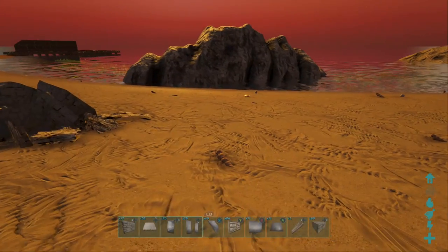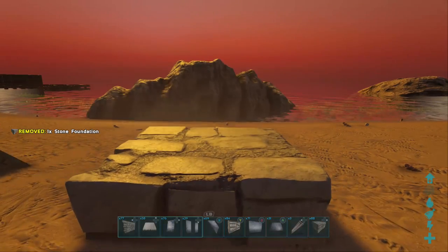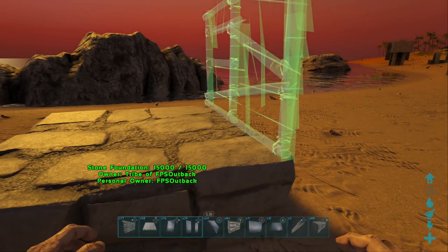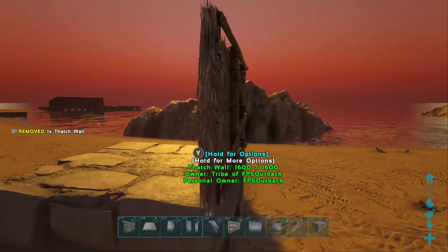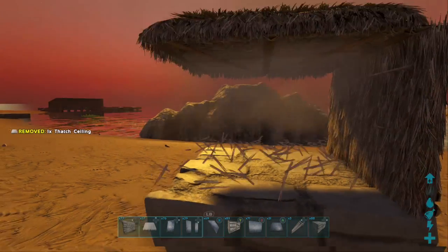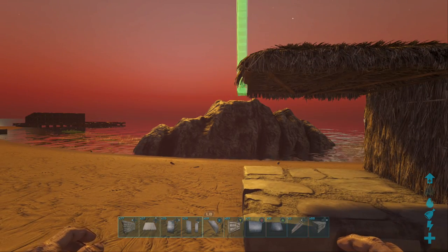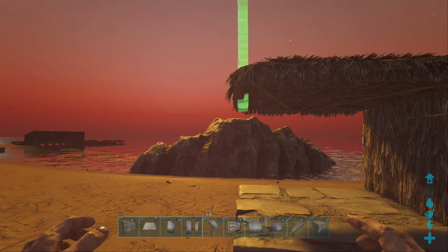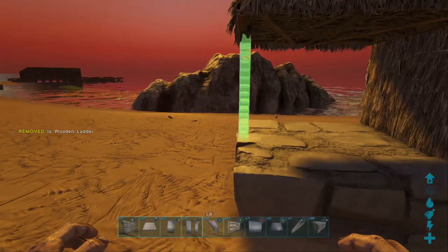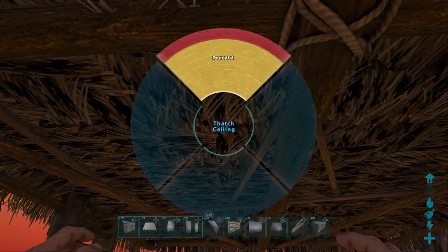The hidden ladder only really works in stone, so put a foundation down, then a thatch wall up at the side but flip it around using the Y button so the outside faces in. Add a thatch ceiling back, and now when you place a ladder, of the two snap points choose the inside one and extend the ladder down. The thatch is no longer needed.